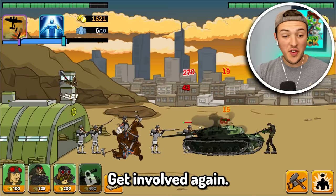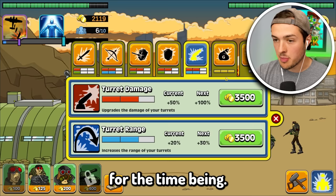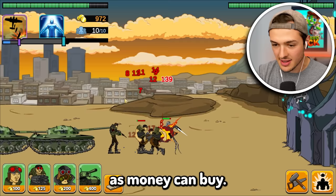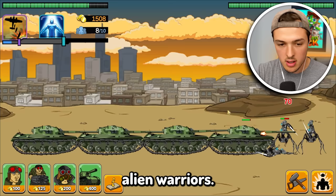We evolved again. We need to get the upgrade for the tank. Send out one of each guy for the time being. To get the tank we only need $1,100. We got it! We're going to start sending out tanks. The tides are turning in this war. I am sending out as many tanks as money can buy. Did they actually just send out aliens? They've upgraded to the point where they have alien warriors. I have five tanks ready.